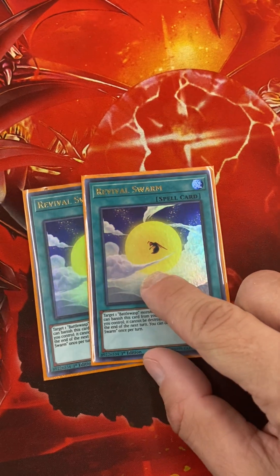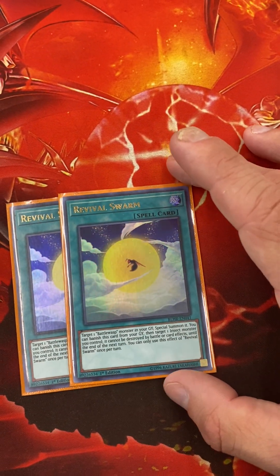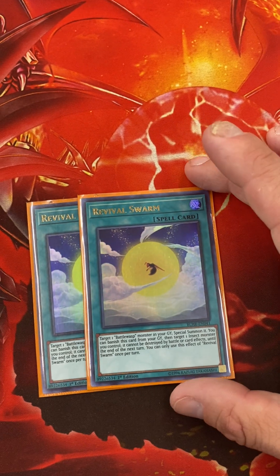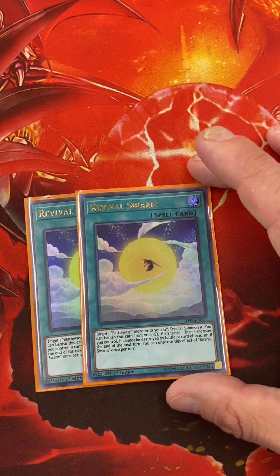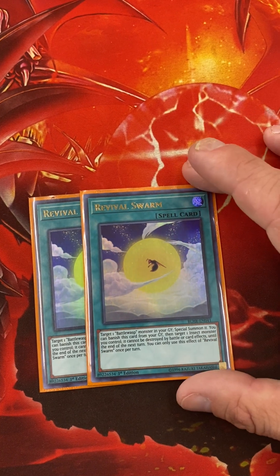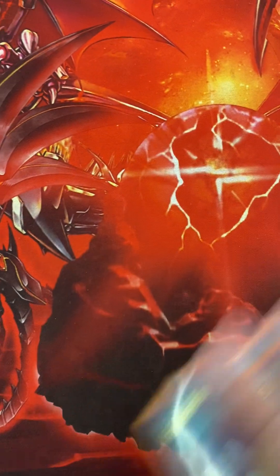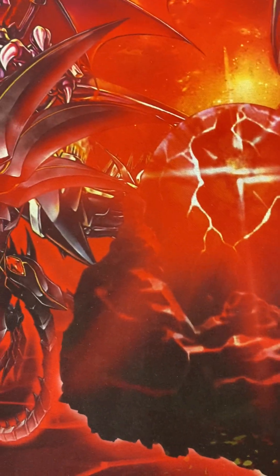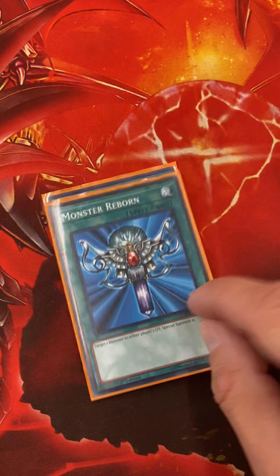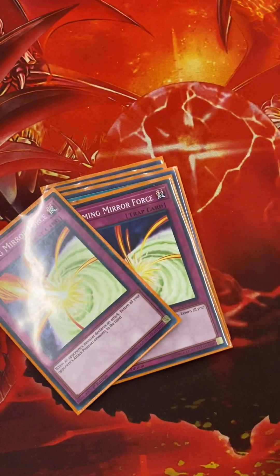Revival Swarm — I only have 2, but you can run it at 3; it's just that good. You can target a Battle Wasp in the grave and special summon it. You can also banish this card from the grave and target an Insect — it can't be destroyed by battle or card effects until the end of the next turn. Burial, Monster Reborn, Raigeki, and two Mystical Space Typhoon.